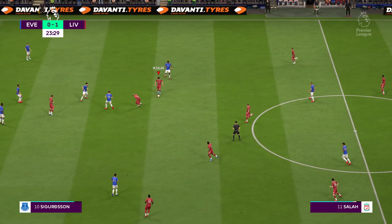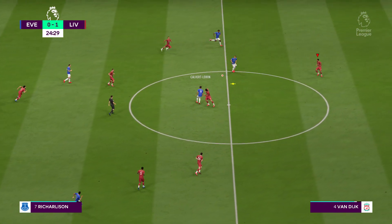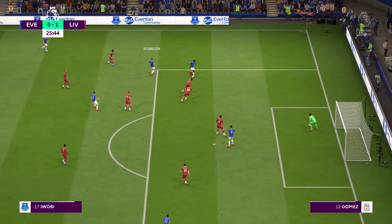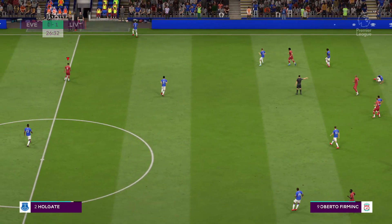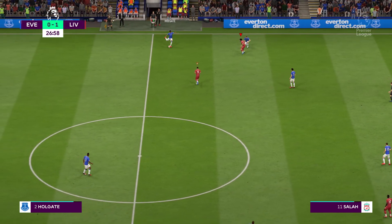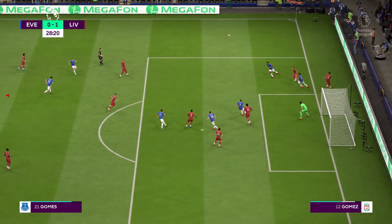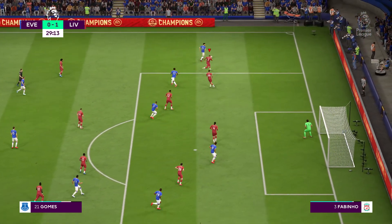It's Salah now. Jorginho, Charleston - shredding it through. Good work between these two. It's gone out for a throw. Into the attacking third - he's taking a chance with this, giving it away under no pressure at all. It's Andre Gomez taking up the cudgels for his team.